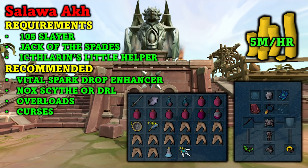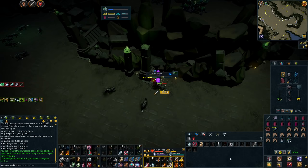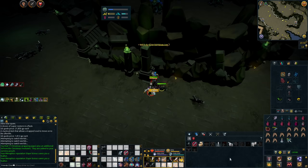You will also want overloads and curses. My gear setup is Masterwork with the Noxious Scythe along with Cinderbanes. For inventory I have overloads, super restores, aggression potions, the Feather of Mats to kill these creatures, Vital Spark Drop Enhancers, weapon poison, and emergency food. Salova Axe are located in the Sophanem Slayer dungeon, which means all loot goes straight to the chest — so you don't have to pick up any drops, making the method quite AFK.